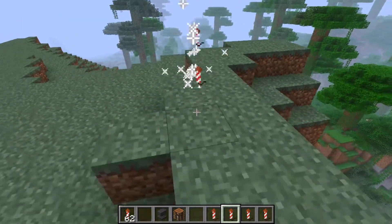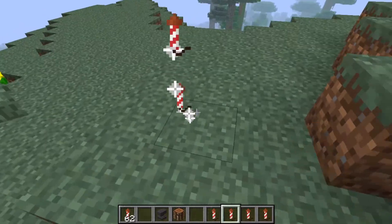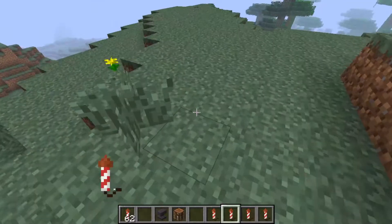Mojang said that the reason they released the snapshot was because they were going to try to give us fireworks before our new year, which is pretty reasonable because fireworks are kind of a new year thing.